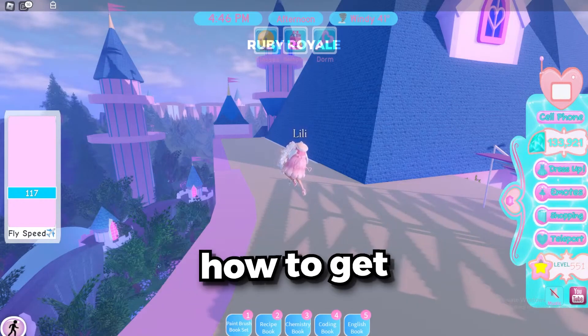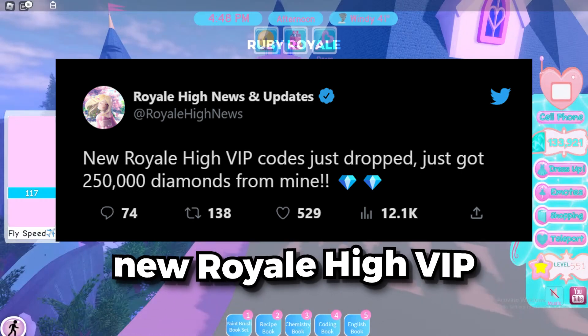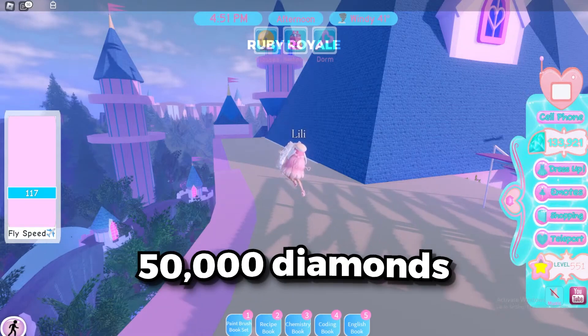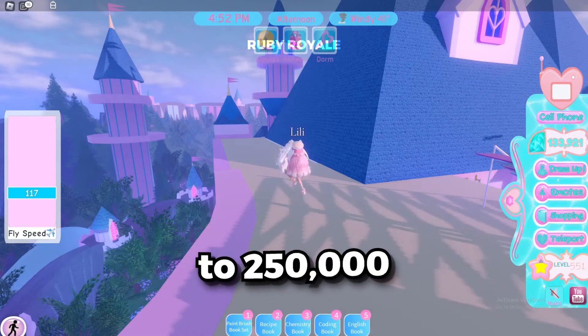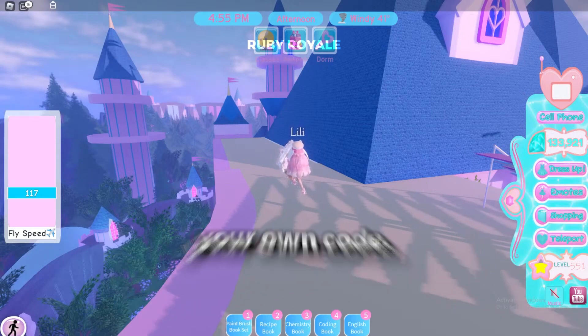Now, let me finish showing you how to get these Royale High Diamonds. You guys may have heard about the new Royale High VIP codes that just dropped, and let me tell you, they're insane. You can get anywhere from 50,000 diamonds to 250,000 diamonds per code. And the best part? I'm going to tell you exactly how to get your own code.